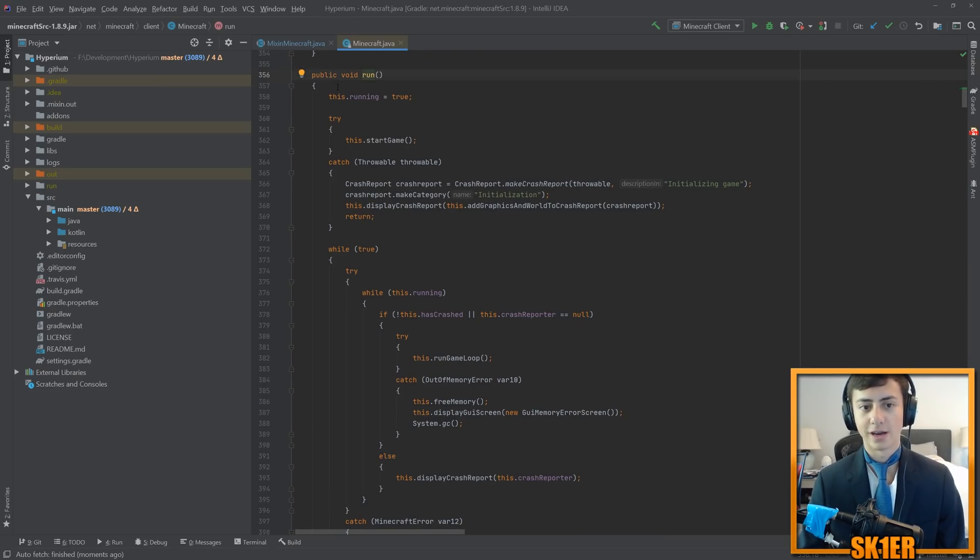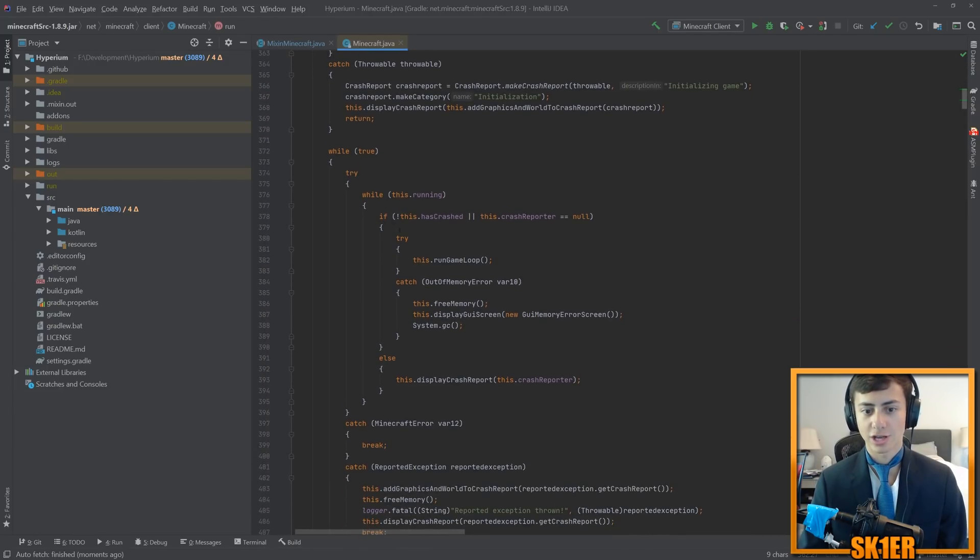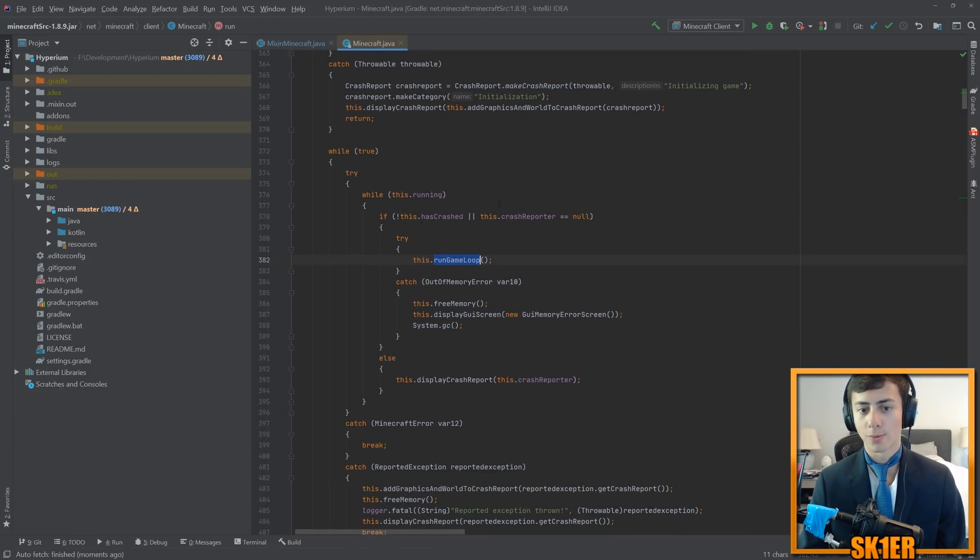Here we can see the default vanilla Minecraft code. It has a simple linear progression where it starts the game and then just kind of loops, running the game loop while you intend to play. However, this is inefficient as this only has one singular thread controlling everything — it has to wait for every single previous step to finish before it can proceed.